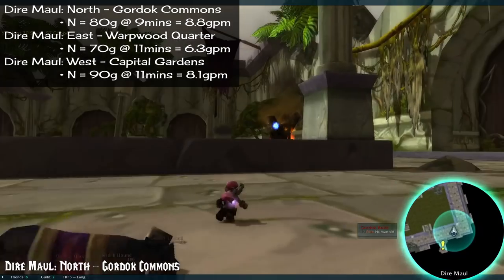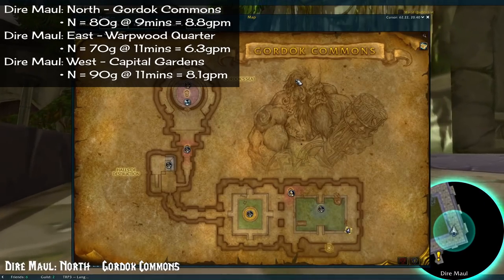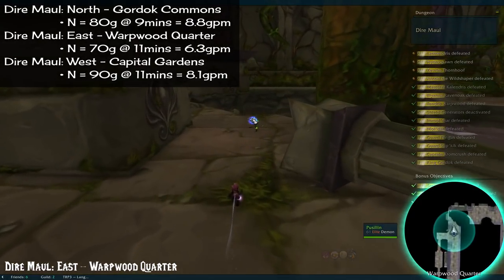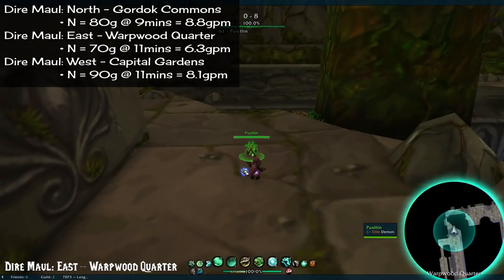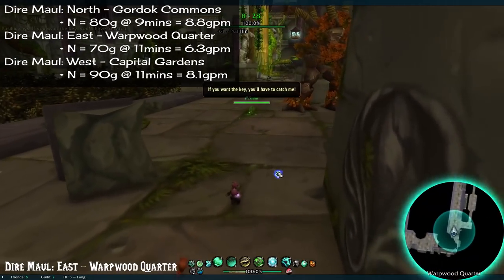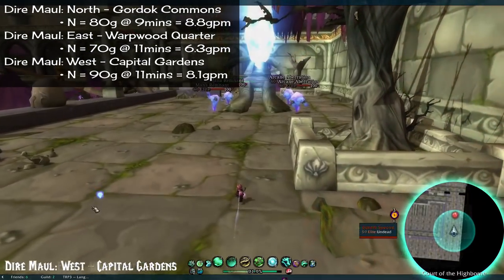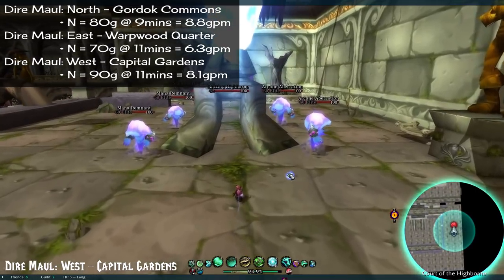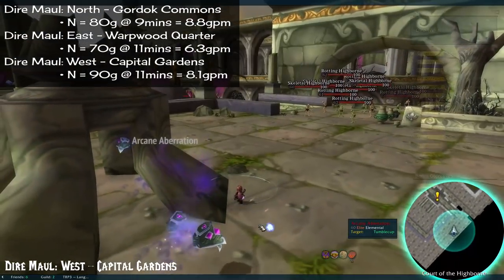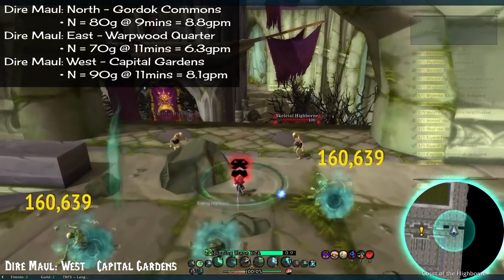Number 8: Dire Maul. Despite being in one chunk in the journal, it's actually three separate instances — North, East, and West. Dire Maul North (Gordok Commons) is 80 gold in 9 minutes. East (Warped Quarter) is 70 gold in 11 minutes. And West (Capital Gardens) is 90 gold in 11 minutes. They are all a bit easy to get lost in and have a bit of back and forth, so watch your map if you're unfamiliar with them.